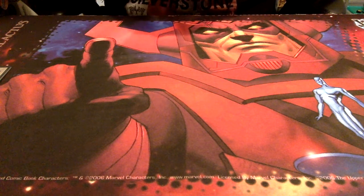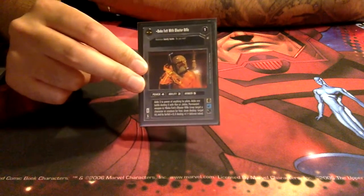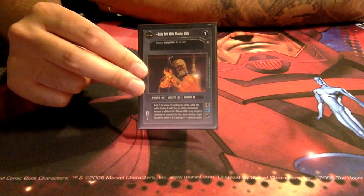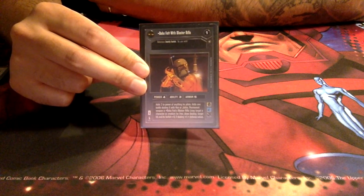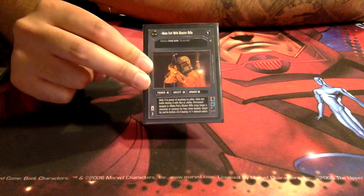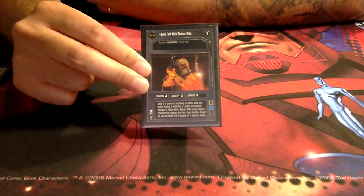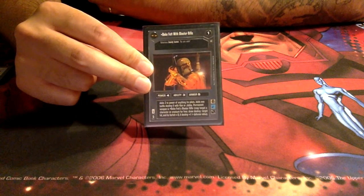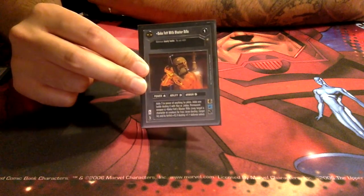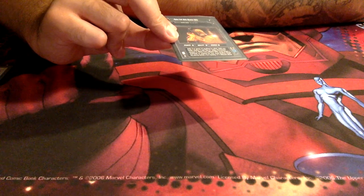On to the big guys: we have Boba Fett with Blaster Rifle. I really wanted to run the Cloud City Boba Fett, even looked at the Special Edition version. I ended up with this one because it's just a very solid option. He comes down with the Blaster Rifle — we don't do Carbon Freezing so that rules out the Cloud City version anyway. Armor 5, great. We can deploy him for free to Lyn Me's location and shoot somebody — it's a solid card, absolutely love it.